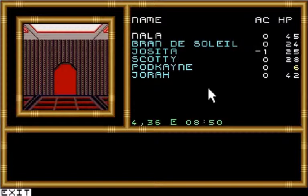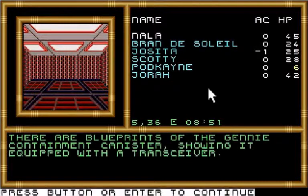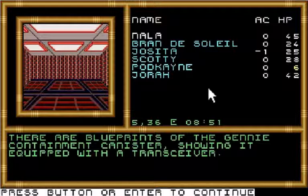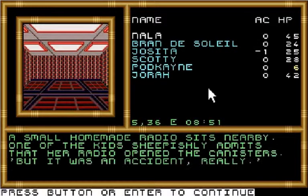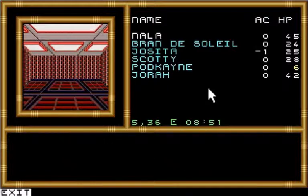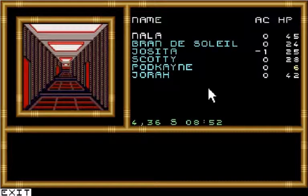We'll continue on south, and the first door on the left in this next section might have something. There are blueprints of the Jenny containment canister showing it equipped with a transceiver. A small homemade radio sits nearby. One of the kids sheepishly admits that her radio opened the canisters, but it was an accident. Really? Okay, and we continue on south down the hall.